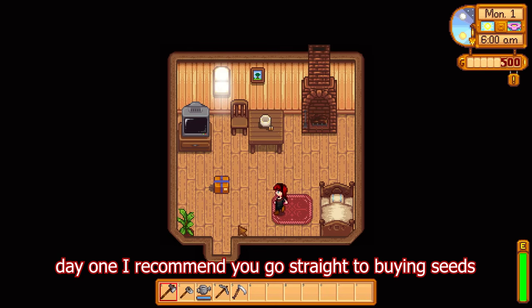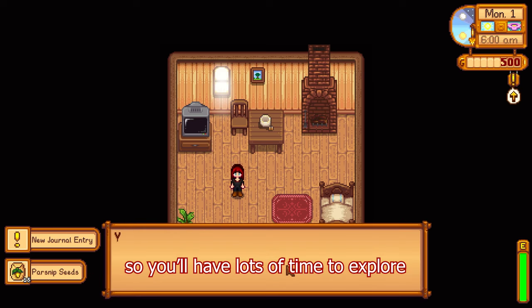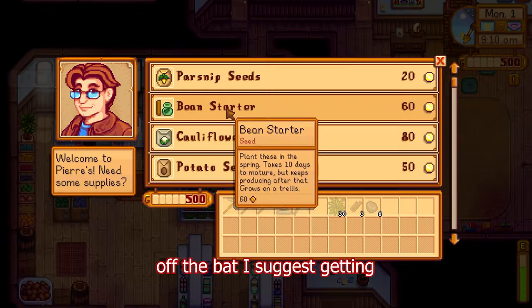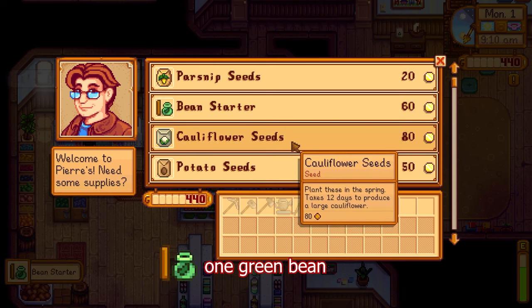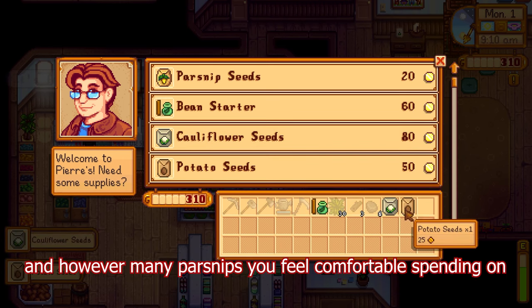Day one, I recommend you go straight to buying seeds. You'll still have to wait four days for your parsnips to grow, so you'll have lots of time to explore your farm and meet the NPCs. Off the bat, I suggest getting one green bean, one cauliflower, a potato, and however many parsnips you feel comfortable spending on.